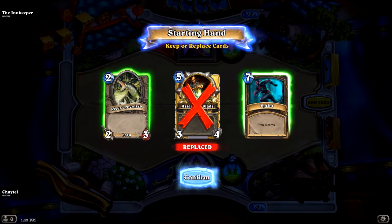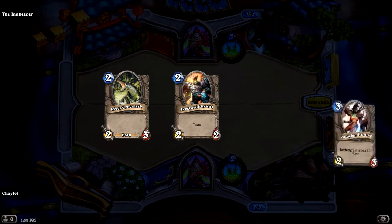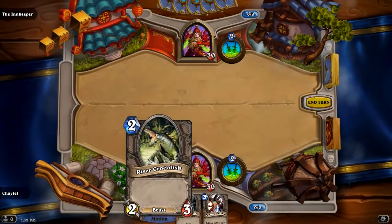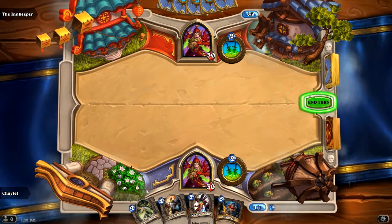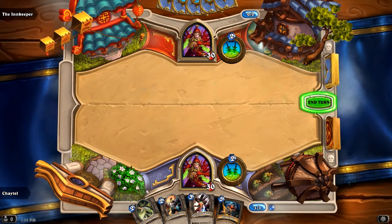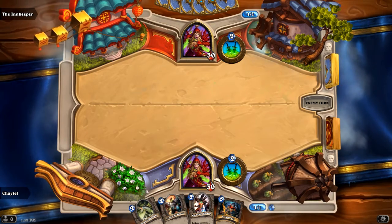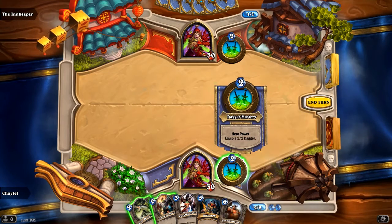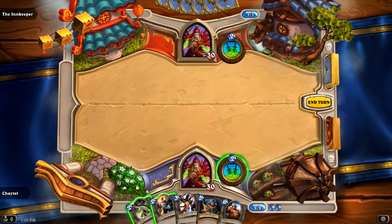We've got a pretty bad starting hand. I don't want expensive cards like those. The big blue crystal number in the upper corner is how much they cost. I actually can't play a card this turn because I don't have any one mana cards in my hand, so we're going to have to wait a turn.